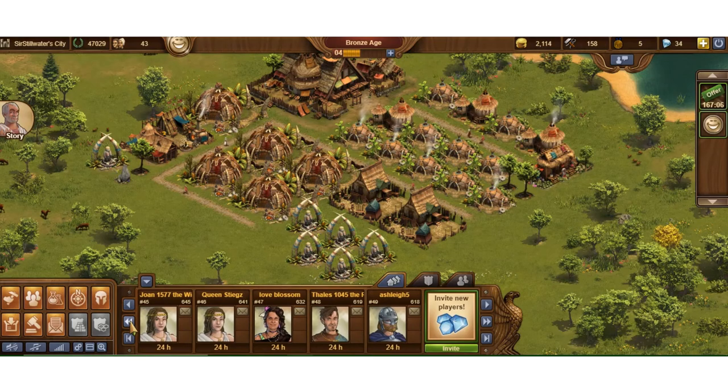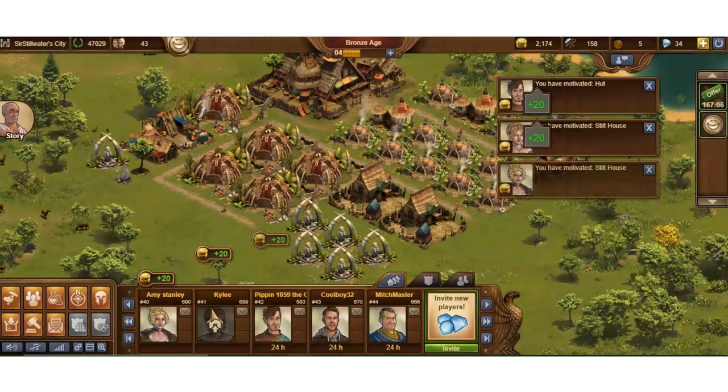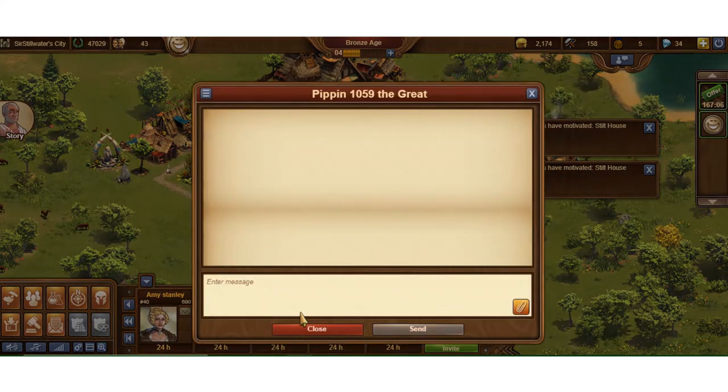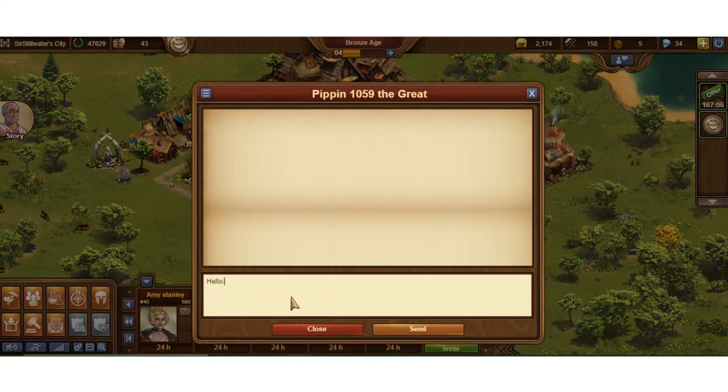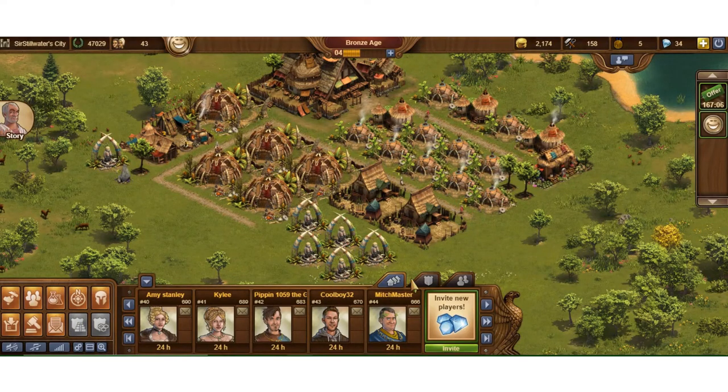You'll see '24 hours until available to aid them again' once you've done it. While you're in the neighborhood list, if you want to message someone — like Pippin here — you just click in their message box and send them a message. They'll get it in their inbox. This person is a pretty new player too, around 683 points, about the same size as me.